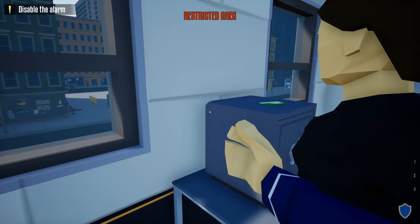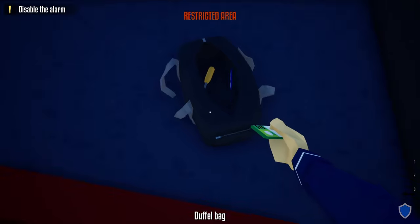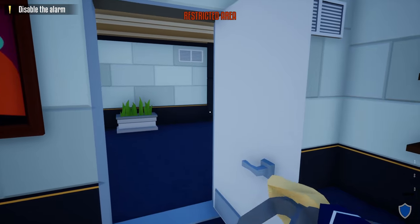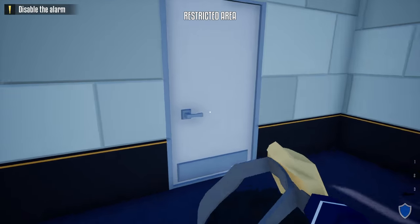Once we have the vault keycard from the manager's office in our duffel bag, we need to wait until this guard moves past us. Once he moves past us, sneak in right behind him.